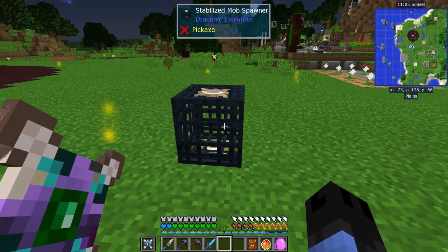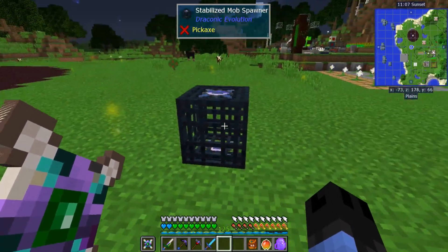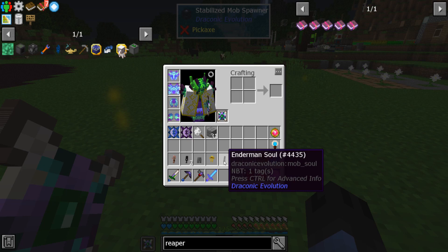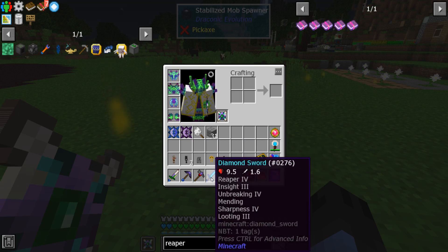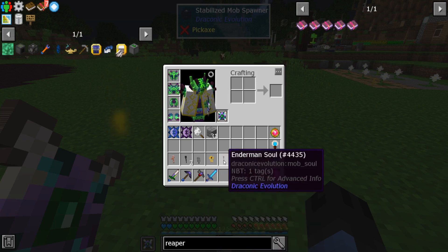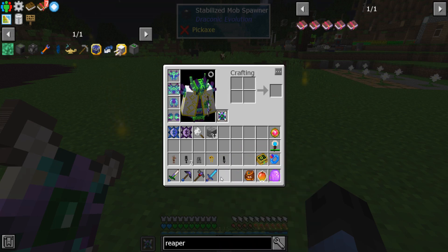This leads us to the second route, where you can pick up the spawners and you can fill them with souls. You get the souls by killing a monster with the Reaper enchant, and they will have a small chance to drop them.